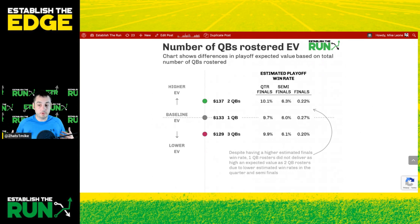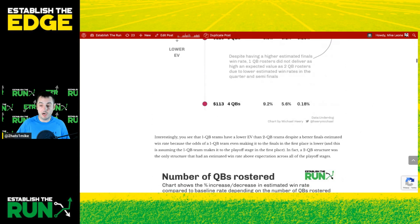Whereas if you drafted three quarterbacks — if you made the playoffs with a three quarterback roster — those on average win a quarterfinals field 9.9% of the time, a semis field 6.1% of the time, and a finals field 0.2% of the time. Add that all together, you're going to expect a value of $129, which is $8 less than the two quarterback teams. When we get into stacking, we'll see that three quarterbacks is still very viable, but that's just a loose example of how we can take these quarterfinals, semifinals, and finals estimated win rates and get an actual expected value calculation out of them.